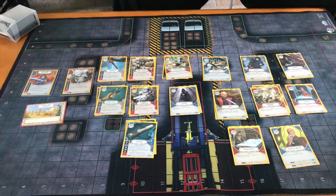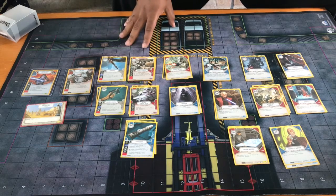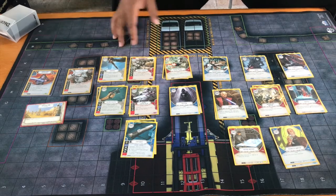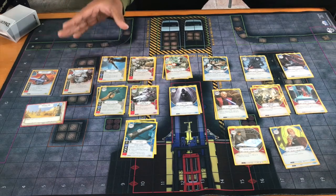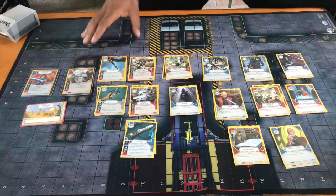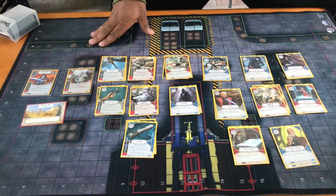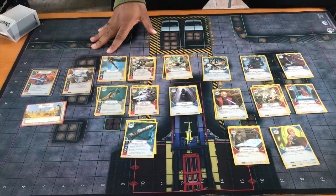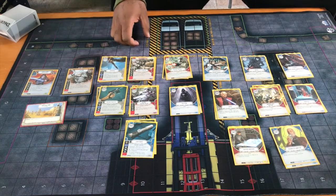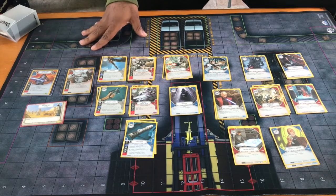Vader has four damage sides, which is really good, so he's always rolling some form of damage. FN's dice aren't that great — they're average. But what really brings him over the top is that when you play weapons on him, he can resolve them immediately. Some people like to overlap or just play weapons on him because of that cheat. FN has really taken the meta by storm lately.